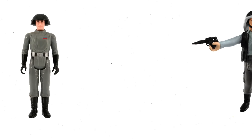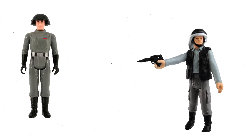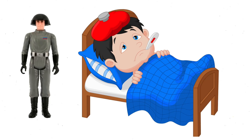Overall, he was a good figure to give the Empire more soldiers. However, with a lack of rebel heroes to play with, it would have been nice for Kenner to make a rebel soldier over the Death Squad Commander. The Empire has Stormtroopers, but the Rebels really didn't have much more than the main heroes — at least until the release of the Hoth figures in the Empire Strikes Back line. He was a nice-looking figure, but there were a lot of better figures they could have made as part of their original 12.